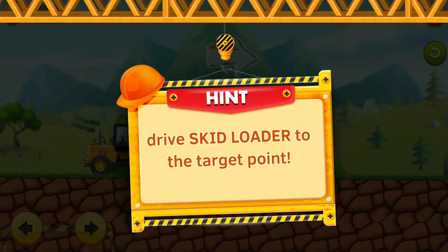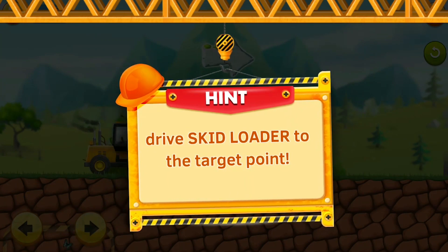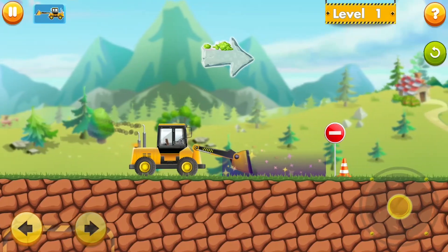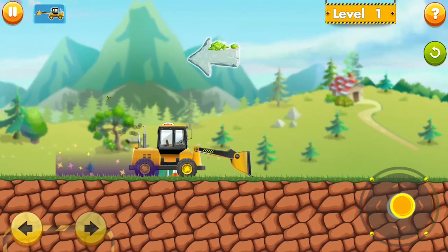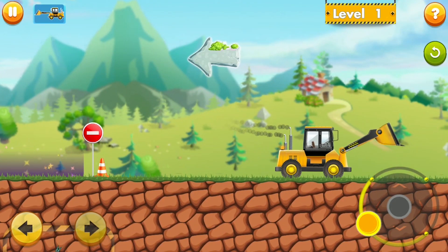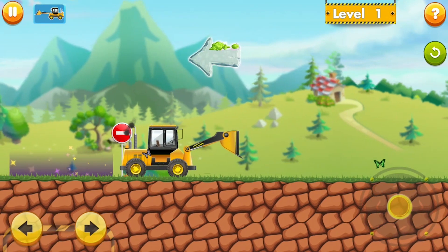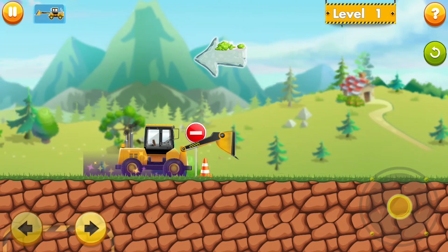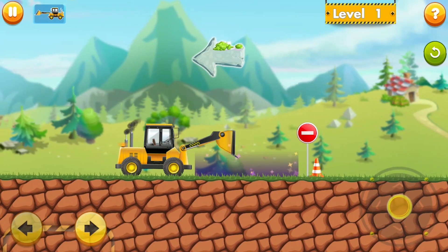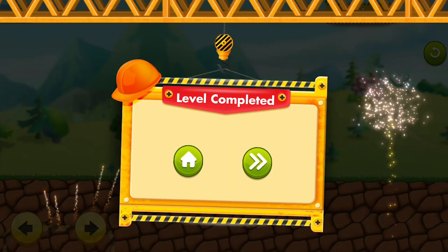You know what I love the most about this game? It gives a hint before every level so that you can understand the given task. Well, it looks quite simple. I just have to drive the skid loader to this target point. As you can see, I'm moving the skid loader with the controls at my right bottom. So, I have easily completed the first round.